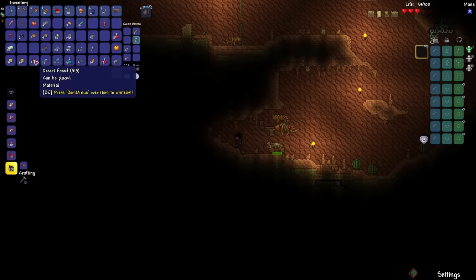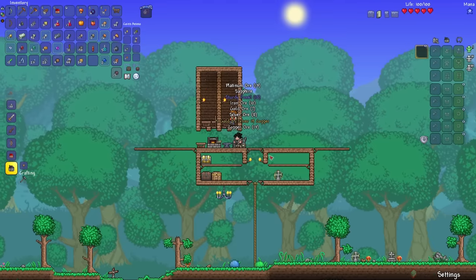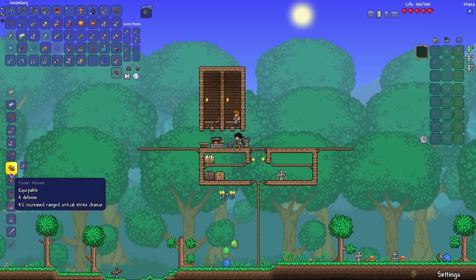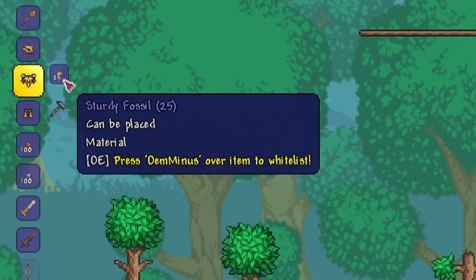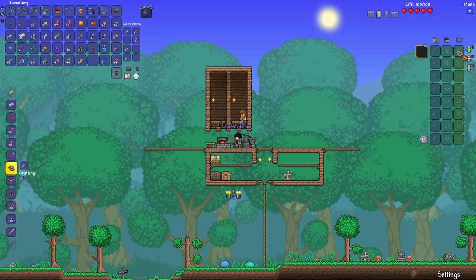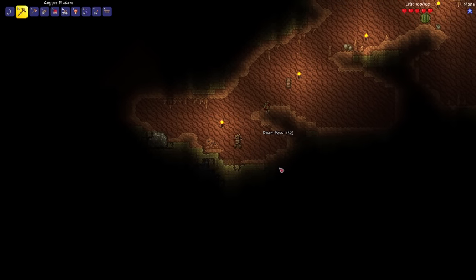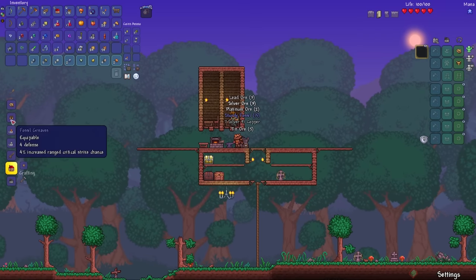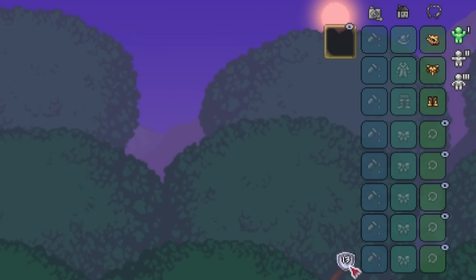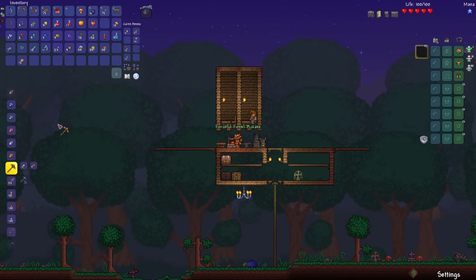I'm trapped but I got 415 fossils, so let's go home and pray that it is enough. After all that, I have 45 sturdy fossils. I think I'm short some because the helmet takes 15, the plate armor takes 25, and the greaves take 20, so I need 15 more. I'll make what I can for now — the helmet and then the plate armor. The fossil armor gives ranged damage and critical strike chance. The set bonus is 20% chance to save ammo, and we have a total of 13 defense. With remaining sturdy fossils, I'll make the fossil pickaxe to speed up mining.